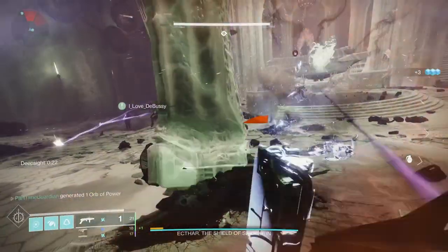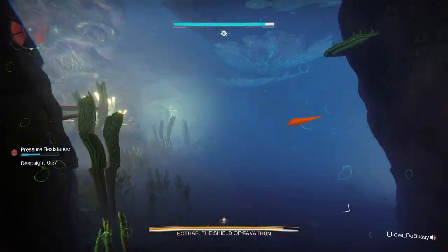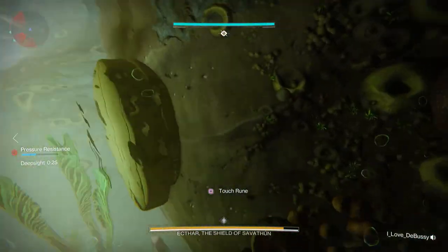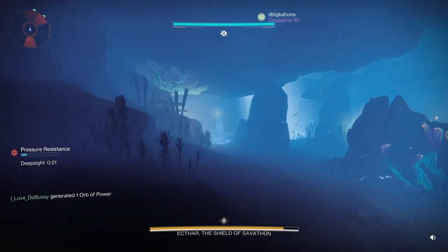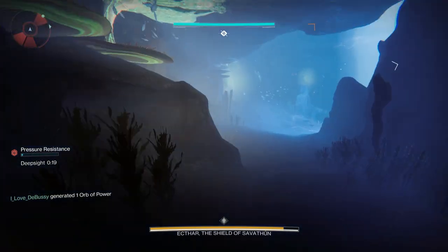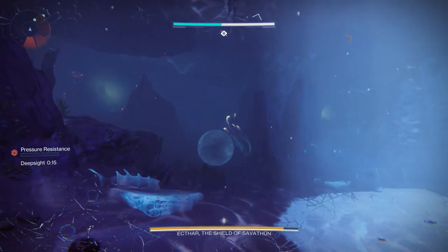Figure out the three symbols and call them to the Runner. The Runner is going to put the runes in one at a time, because every time you do that, a Lucent Hive spawns. If you send three up at the same time, depending on how good your fireteam is, that might be a wipe. So unless you're really good and have practice, I would go ahead and do that one at a time.